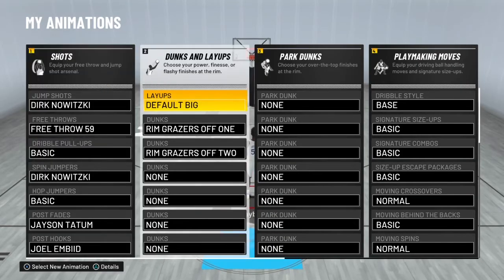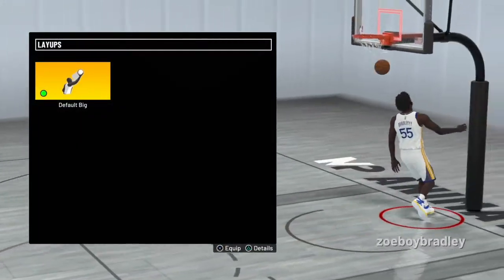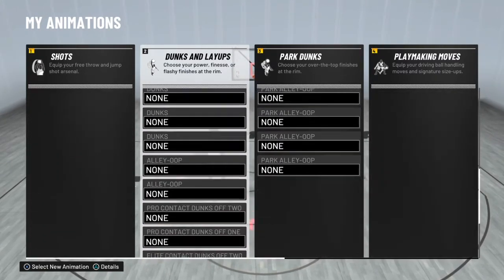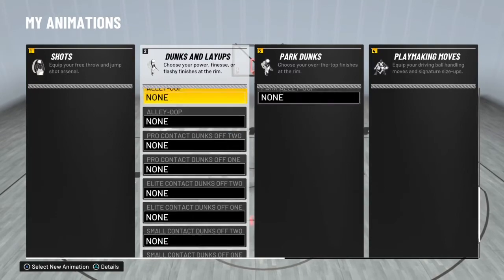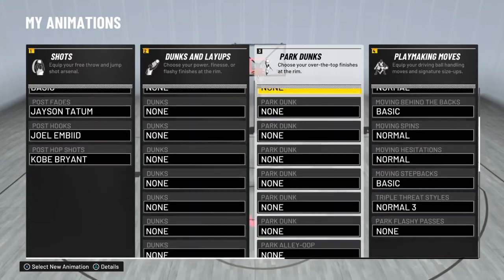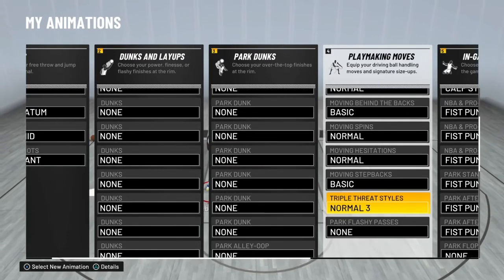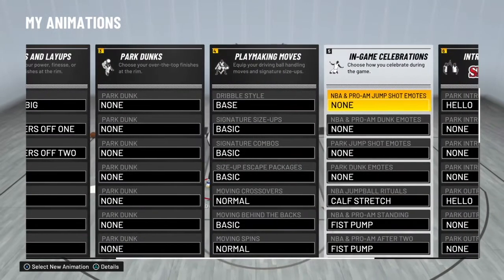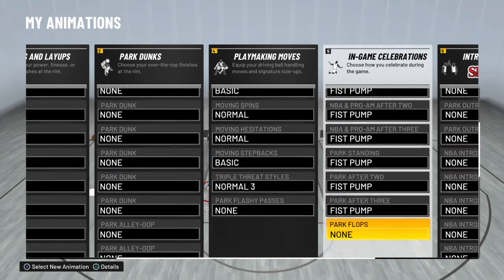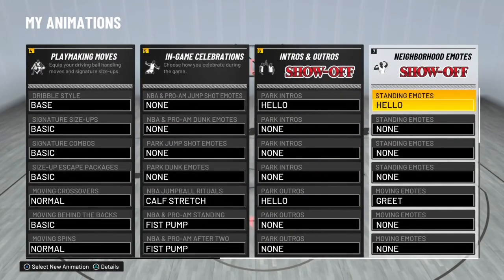For layups, you could pick any layup, but I have Default Big — that's what I have. For dunks, I don't have any dunks yet. For park dunk, I don't have those yet either — my VC is still coming up. For dribble, you don't really need any dribble moves cause you're a post scorer, you're not gonna be dribbling much.